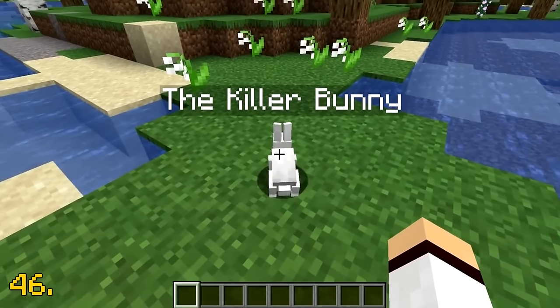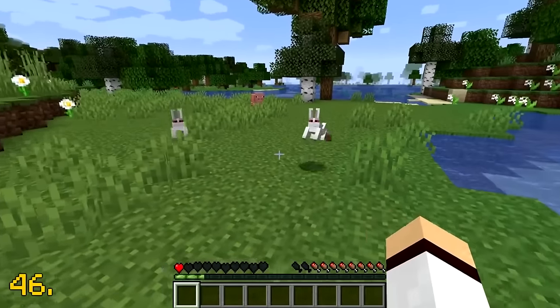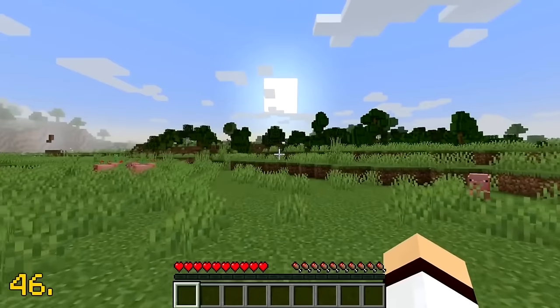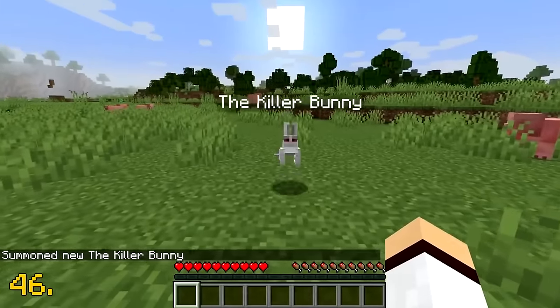When the killer bunny was first added into Minecraft, it had a 1 in 2,500 chance to naturally spawn in your world. However, nowadays it's just an unused mob and you can only spawn it in using commands.